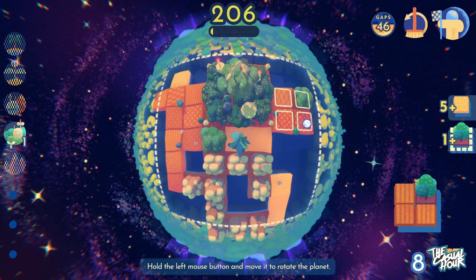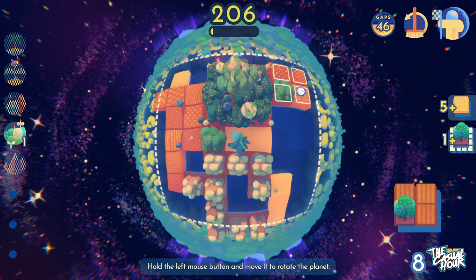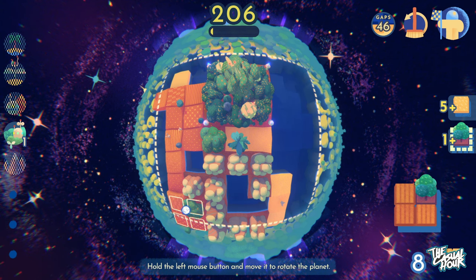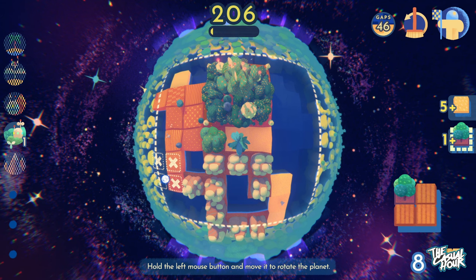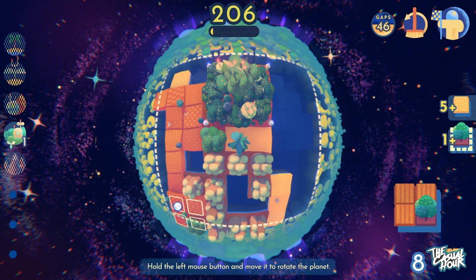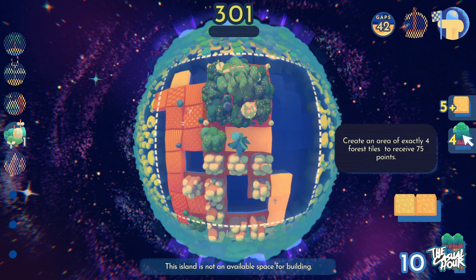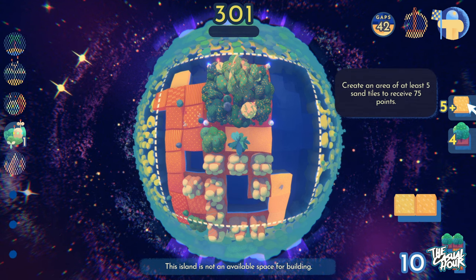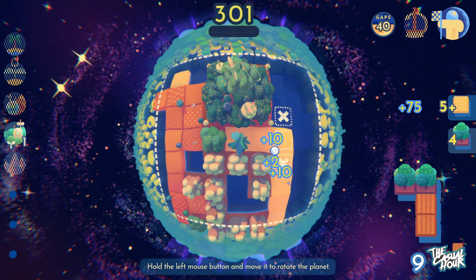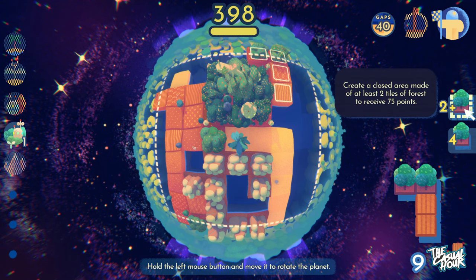Is it randomized which tiles you get? Yes. So you can see that right now I have three plains and a forest. I can rotate this a bit to get those. And I could come down here with it and get a little bit more points, which goes up. This is now 'create an area of forest tiles.' This one's still five sand tiles, so I'm working on that — which gets it done. That upgrades us. Two more points and I get a new chunk.